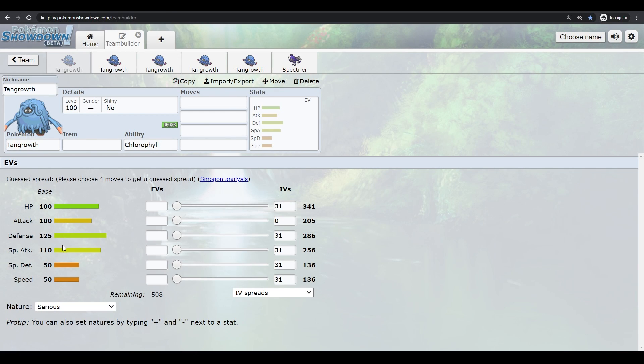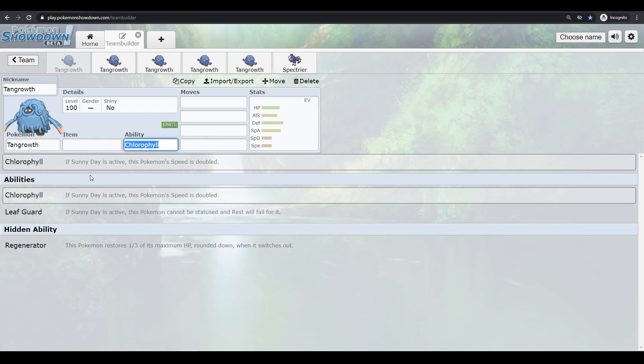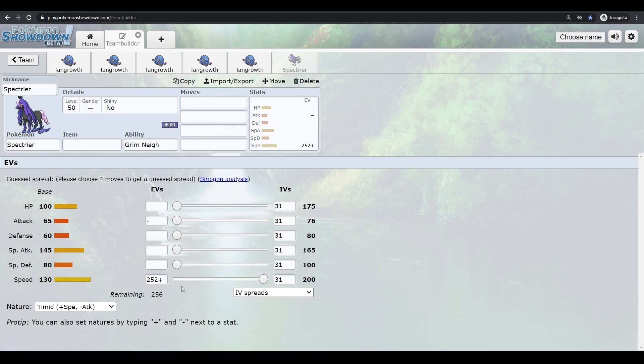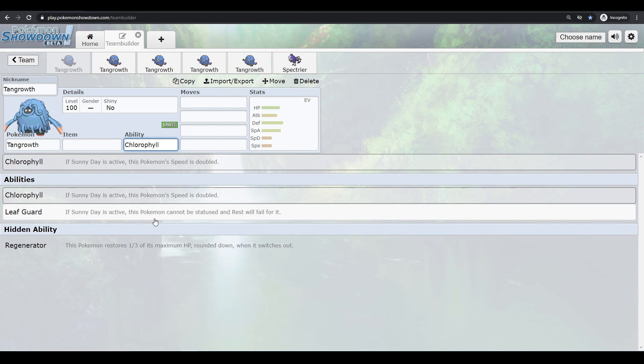50 speed doesn't matter as much if you're running a bulky set. However, if you have Chlorophyll active, it doubles your speed, so at 50 base speed with max EVs and a speedy nature, you outspeed 130 base speed Pokemon. So it's really good to have Chlorophyll if you can get it active.